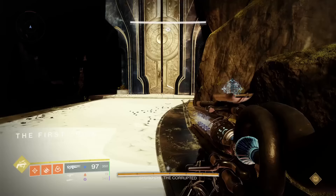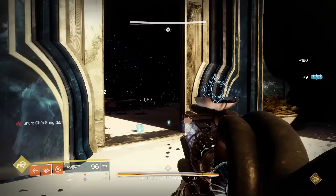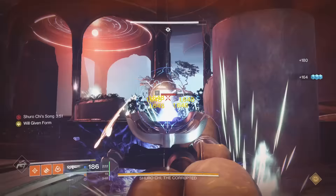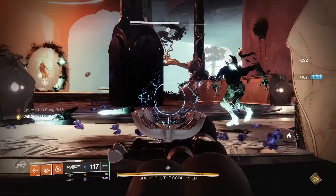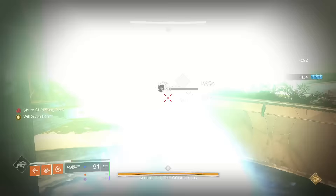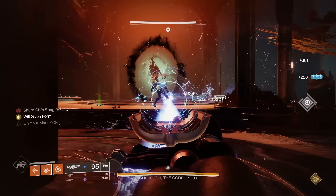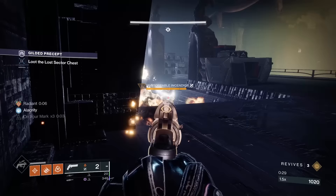Ager Scepter is the first example of an exotic whose catalyst makes the gun infinitely more useful. The gun itself is okay, but the catalyst fundamentally changes the way the gun is useful in all content. Ager Scepter without the catalyst is not capable of the hold-reload to activate the mega laser beam at the cost of your super — this is only possible once the catalyst is inserted and completed. Because of the playstyle-changing nature of the catalyst, this is our first A tier catalyst. It makes it way more usable, however it is not mandatory to make the weapon top tier.